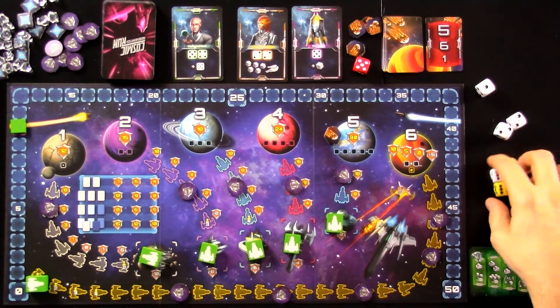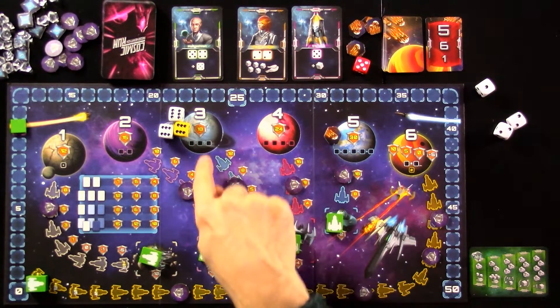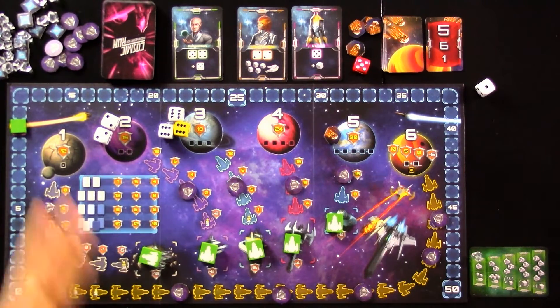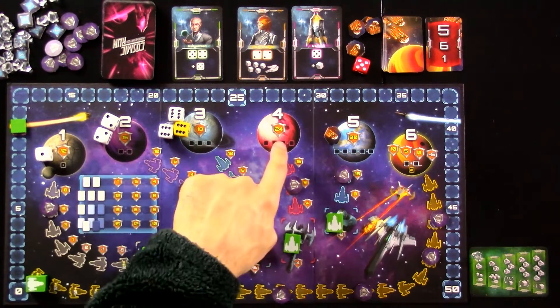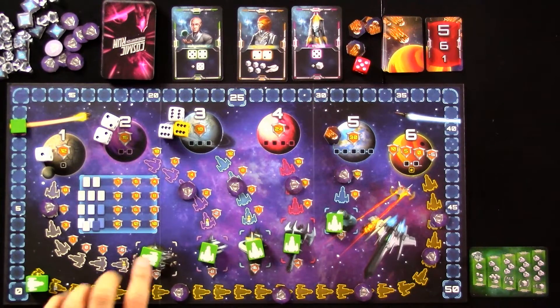I've got three sixes here. If I put all three sixes on planet number 3, I'm guaranteed to move forward one step, because planet 3 means I need three of a kind to move forward. If I put two 2s on planet 2, I'd get to move one step towards planet 2. You need two of a kind, three of a kind, four of a kind, or five of a kind for planets 2, 3, 4, or 5. For planet 1, you just need ones to move forward. I could spend all my dice and move one step closer to each of these planets.